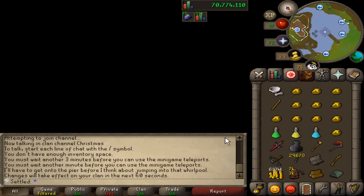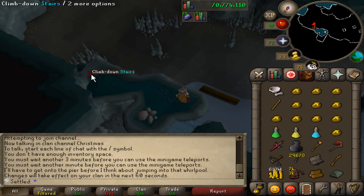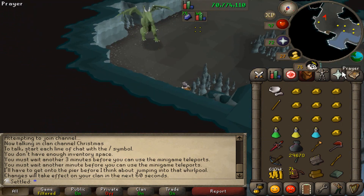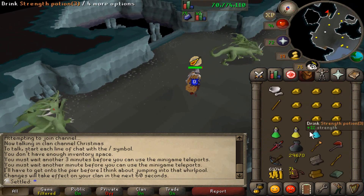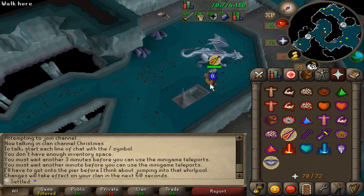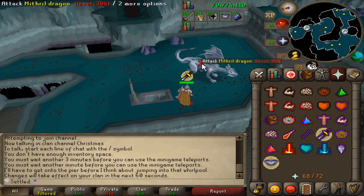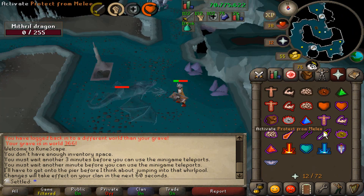125k to the next level. I've started the Kandarin Hard diaries now. The first task I decided to do is kill a mithril dragon. I was going to make the hasta first, that's why I kept an addy bar on me, but then I realized I actually needed the Tai Bwo Wannai Trio quest first. We're going to do that — I've got to kill a mithril dragon and I don't have a stab weapon or a trident, so this could end pretty poorly.